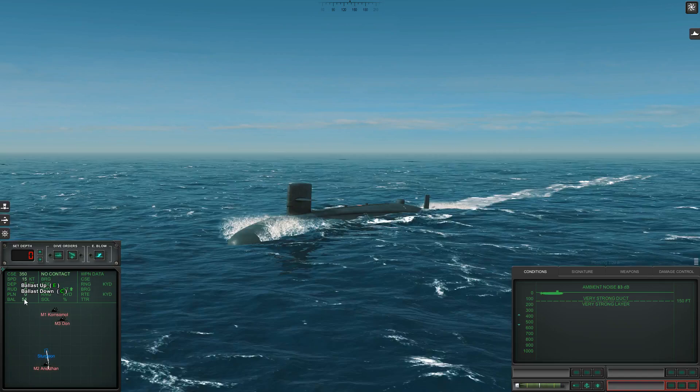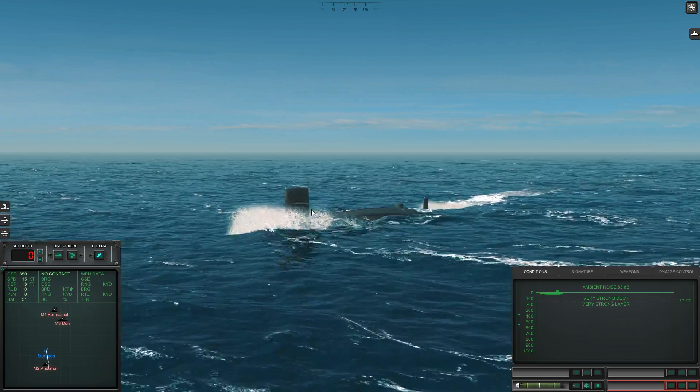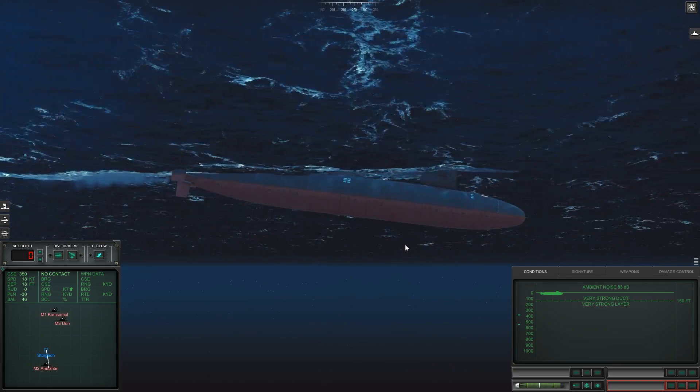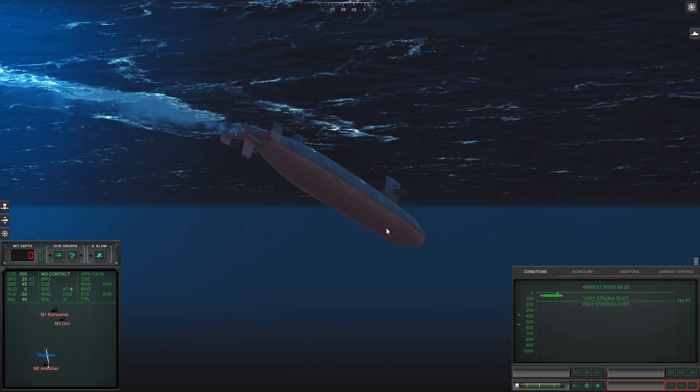After blowing ballast, you have to wait for the number to go back to zero while the compressor recharges the air. If you try to dive right away, it's going to be extremely tough — the sub is just full of air like a balloon and doesn't want to go down.